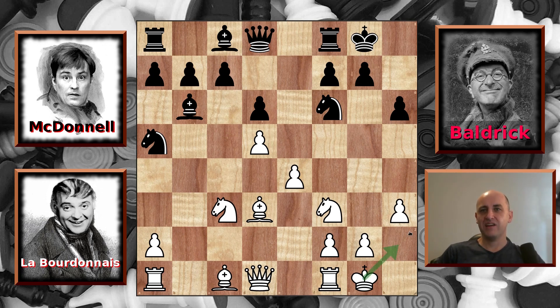In that game, Labordinator played king to h2, and then shortly after that, McDonnell pushed g5, severely weakening his kingside. He ended up getting crushed in only 28 moves after the Queen got onto the diagonals and a rook lift. This time, Labordinator plays king to h1.